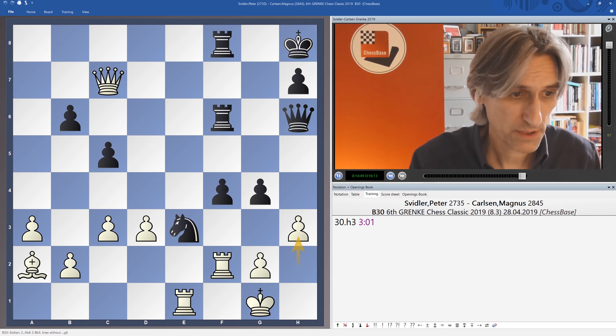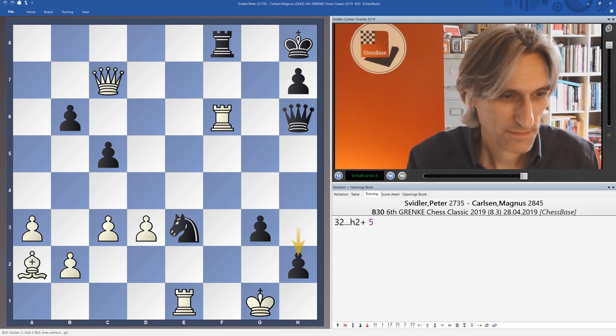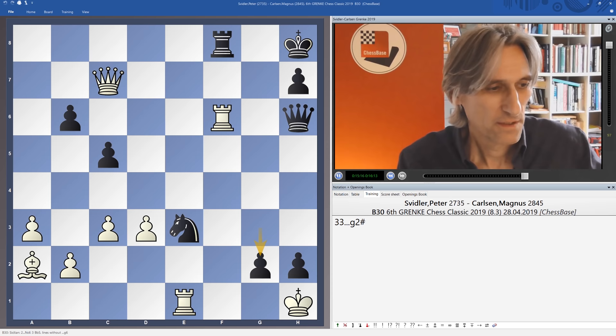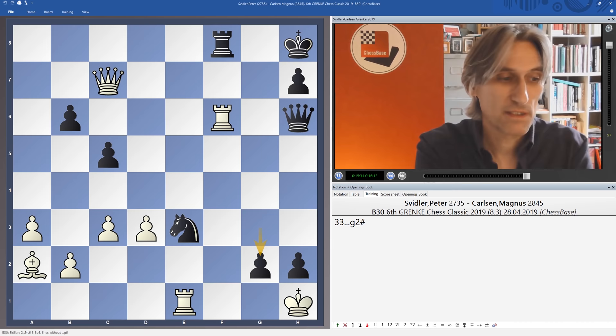Svidler tried h3, but this was just his little joke at the end of the game. He constructed a checkmate by giving up a couple of pawns and allowing h2 check and g2 mate. To allow a checkmate on the board, I think, is the mark of a gentleman — Peter took his defeat as well as he could by allowing Magnus this pretty checkmate. Magnus Carlsen powers through and is certainly guaranteed equal first place in the tournament.